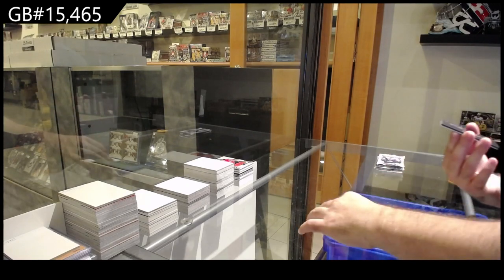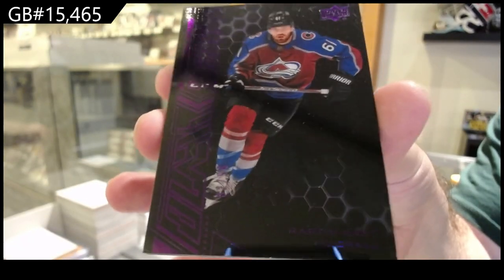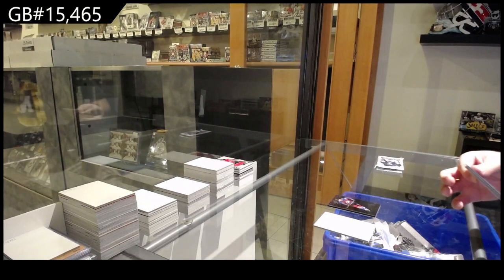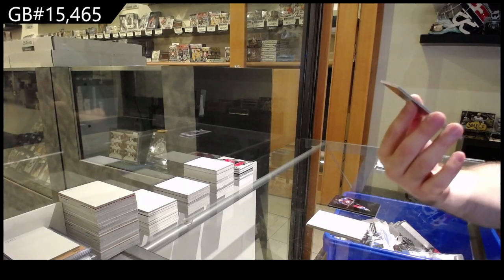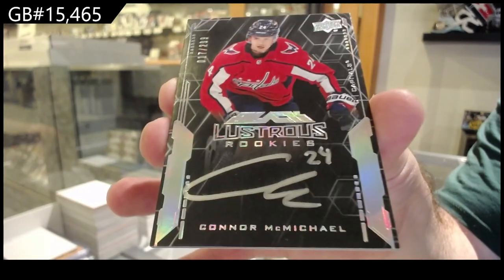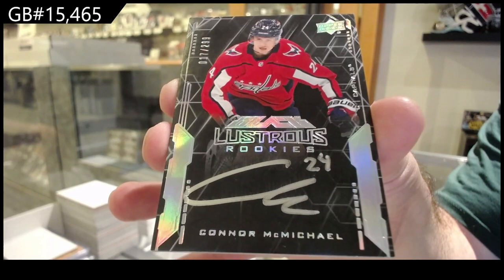This is going to be cool. We've got a purple rookie for the Avalanche — Martin Kaut. I love those ones, the thick Obsidian Rookies. Martin Kaut, $99 Purple Rookie. We've got a Lustrous Rookie Auto — Connor McMichael, $2.99 for the Caps. Lustrous Rookies Auto, Connor McMichael.